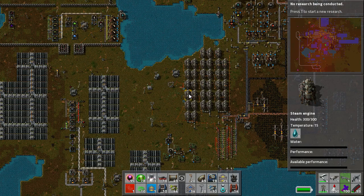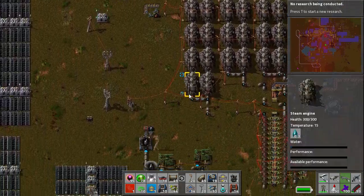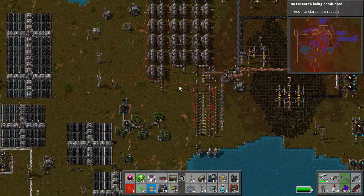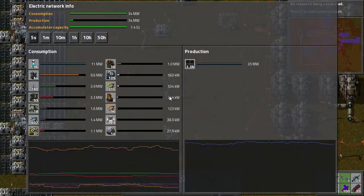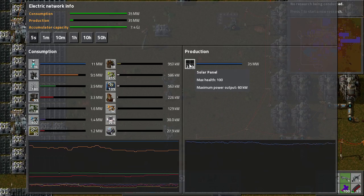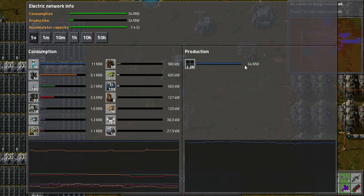Without having an actual emergency, it's pretty hard to simulate. So I'm just going to run through it all again and then see if I can trigger it through another means. What this is, is to try and get it so that the power network is either running on solar panels or accumulators when there's enough capacity. Right now in the daytime you can see that I've got my 2000 solar panels.